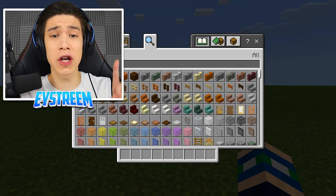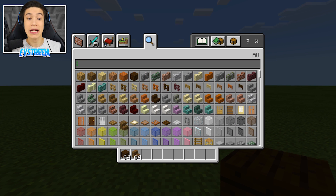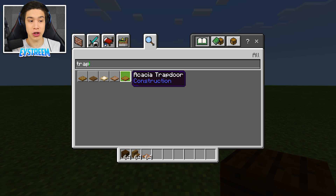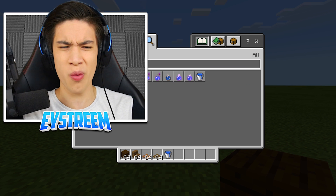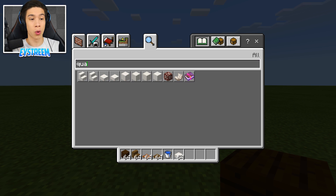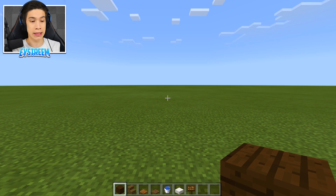Alright guys, for our first build you're going to need the following things: some dark oak wood planks, some spruce wood stairs, some acacia trapdoors and some spruce trapdoors, and you're also going to need some water. You're going to want to grab some quartz slabs, and finally, to top it all off, some dark oak signs.